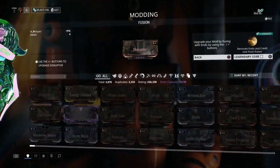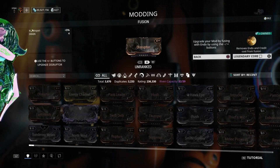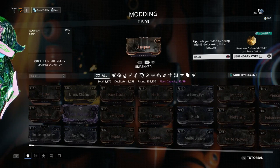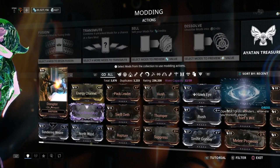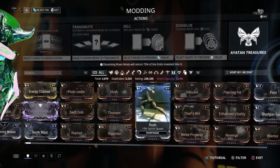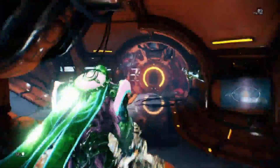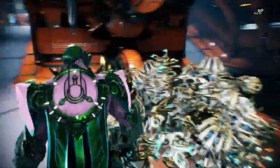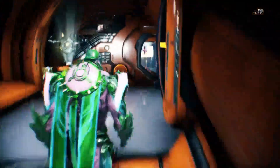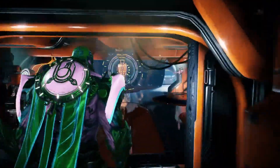So let's get into it. A Legendary Core, as you'll see over there, it says Legendary Core, plain and simple — it removes endo and credit cost from Fusion, and that's of anything. You could use it on, say, a primed mod all the way to max without costing any credits or any endo. So I wouldn't have to sell this awesome pile of sculptures, and I wouldn't have to spend millions of credits to max them all. That is cool.